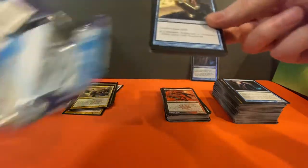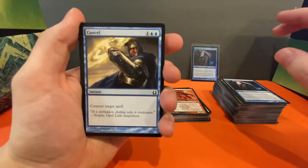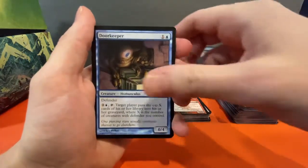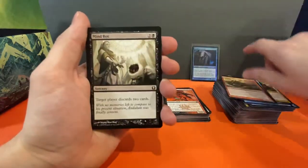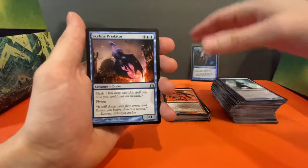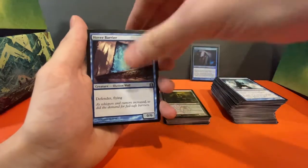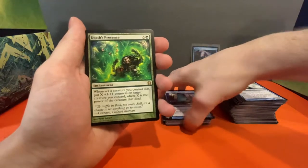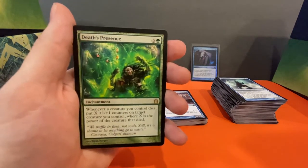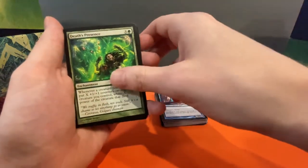Last pack of destiny from the box guys! Hussar Patrol, Common Bond, Doorkeeper, Lobber Crew, Mind Rot, Seller of Songbirds, Void Wielder, Skyline Predator uncommon, Slitherhead uncommon, Hover Barrier uncommon, and for our rare we've got Death's Presence — look at that spider artwork! If you don't like spiders that would be pretty spooky — I don't mind spiders, do not mind them.